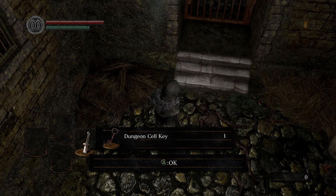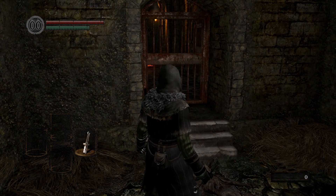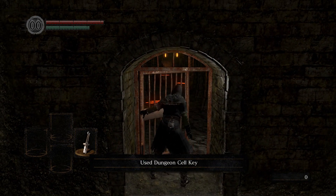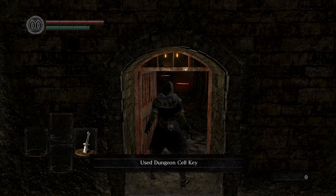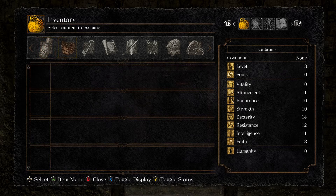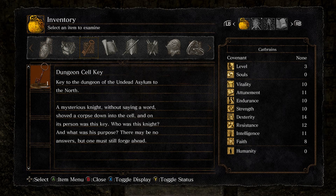Assuming you didn't skip the cutscene, a mysterious knight just dropped a corpse through a hole in the ceiling. On that body is a key — this is the key to your cell. You should use it to open the door in front of you. You should get into the habit of reading item descriptions, especially those of key items, as they will often tell you where and or how to use them.